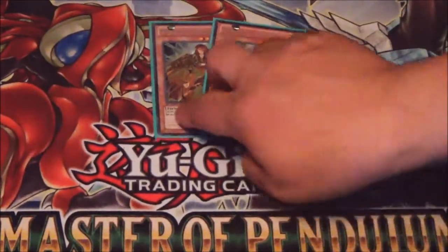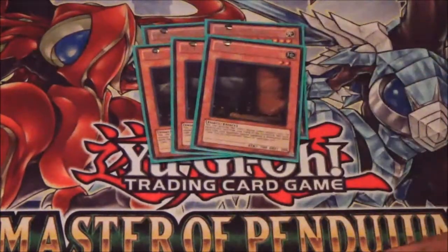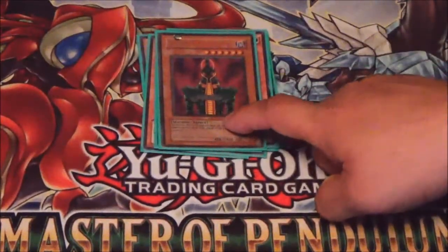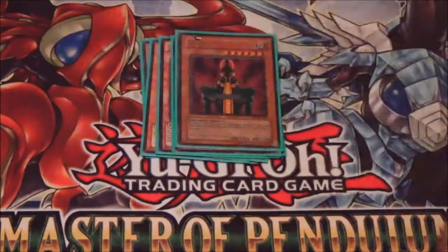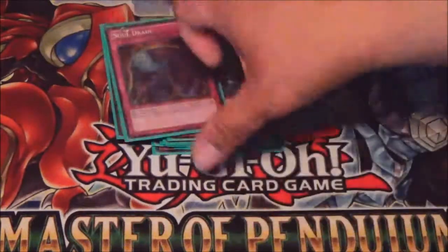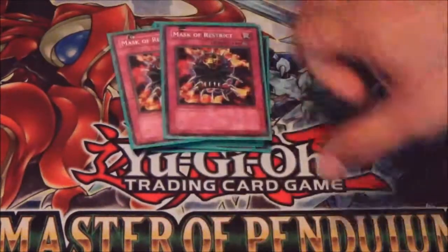Now finally on to the Side Deck. Two Majesties Fiend — I'll be honest, I use Majesties Fiend in everything, so in any deck profile of mine you'll probably see them pop up. Three Majesties. Two Ghost Ogres and Snow Rabbit. One Jinzo — I love Jinzo and I didn't really feel like running Decrees. It's got a pretty good offensive presence, and you can Tribute Summon it, so if the opponent has a Domain Lock you can get over that. Two Effect Veilers, two Iron Wall, one Soldiering — hurts Burning Abyss and Phantom Knights. And two Mask of Restricts.